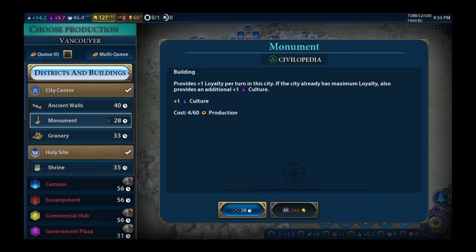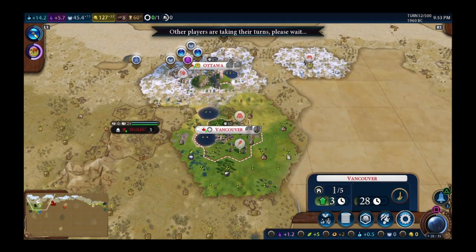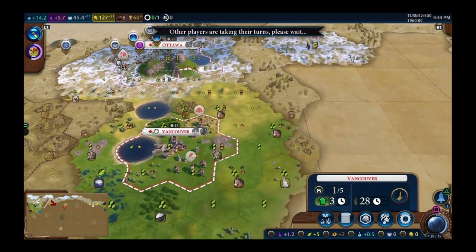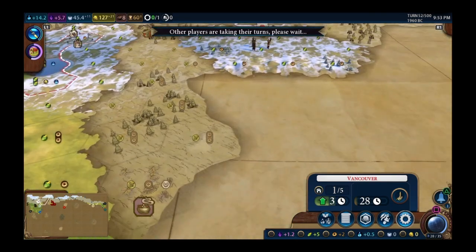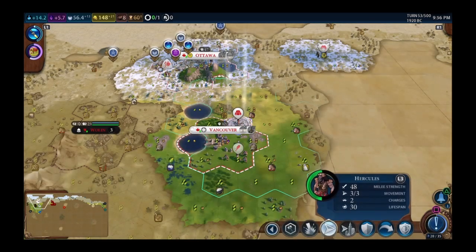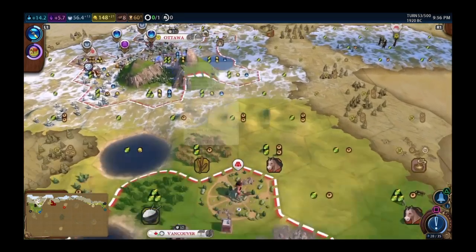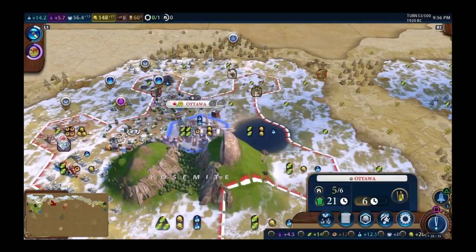Vancouver — keep making that monument, should be growing soon. I'll cut this episode when I get the next city settled. Settler heading toward the fog to settle. Can't make another district in Vancouver yet.